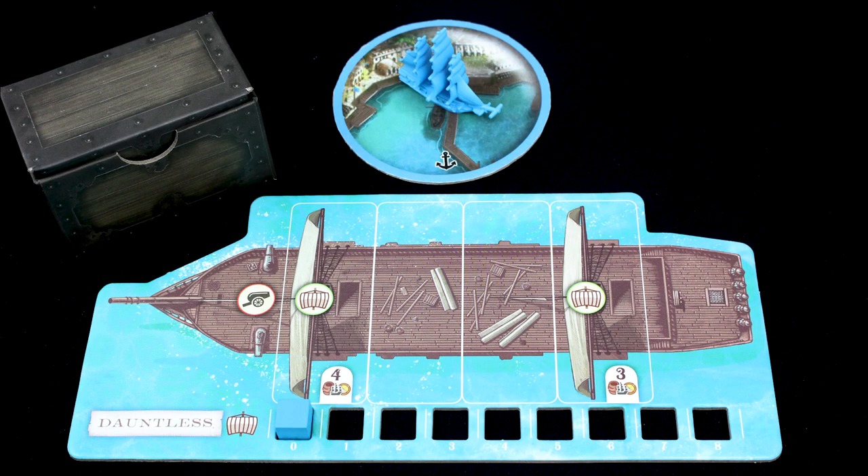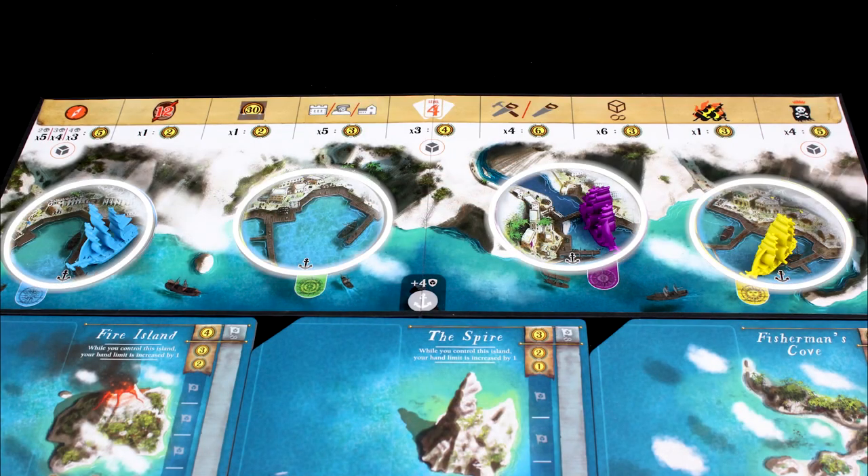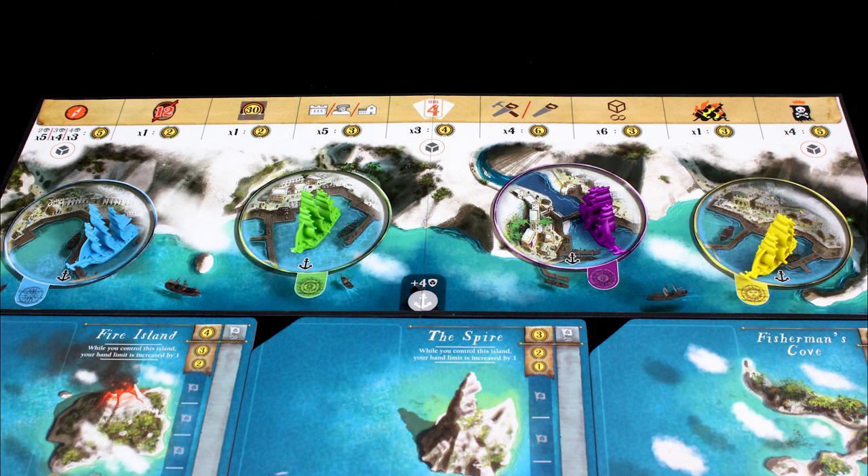This remote harbor tile is the same as the harbor spot in your ship color — it's just portable, so you don't have to keep reaching across the table. You start with a certain amount of cargo in your harbor, depending on your spot in turn order.